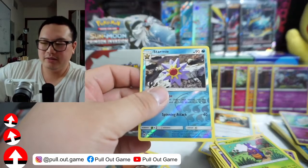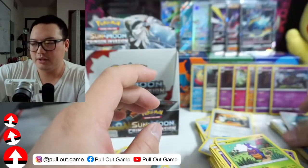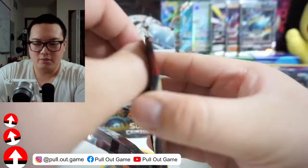Hakamo-o, Feebas, Stufful — my throat is getting dry just from calling out Pokemon names. Reverse Holo Starmie — you deserve a sleeve. And we got flipped off again — Mamoswine, two in a row! Come on dude, calm down, it's not that serious, relax, take a chill pill, go home, sit down, get some water dude.